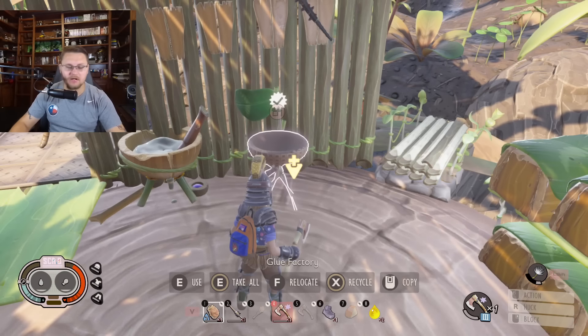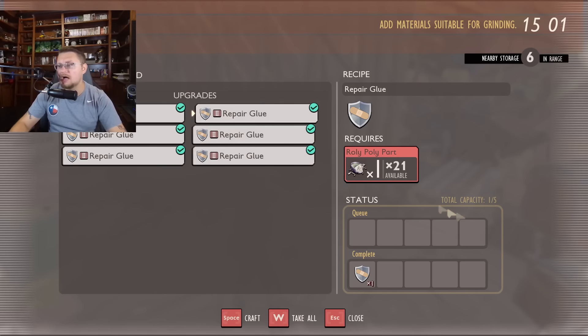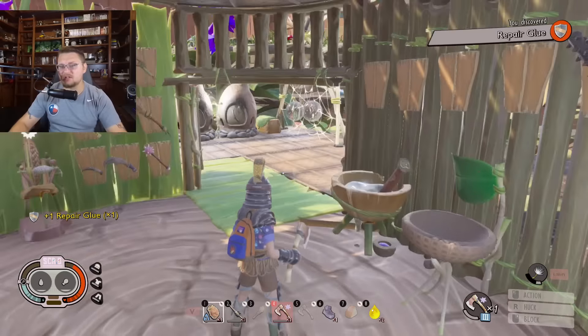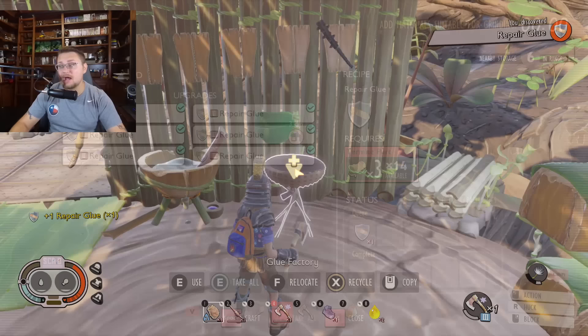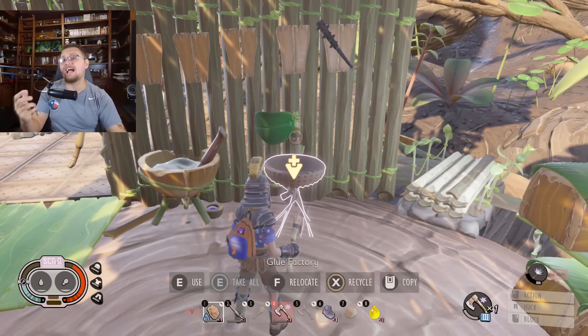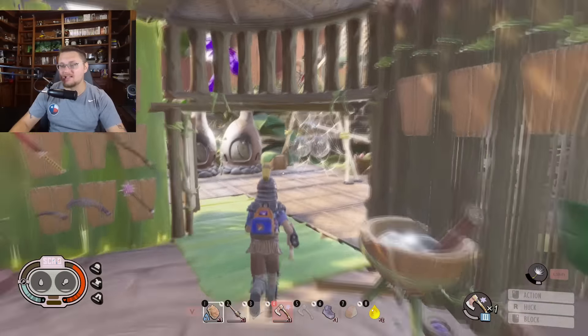All the different repair glues inside are built with different bug parts. I'm not sure if roly-poly gear is going to require roly-poly glue to repair - it doesn't quite make sense. There's bombardier part glue and stink bug references, but we don't have much stink bug gear except a gas mask. It looks like it's just going to be general repair glue made with multiple different things from the backyard. This will probably get changed in the future - maybe even getting a different recipe or acid-based crafting.